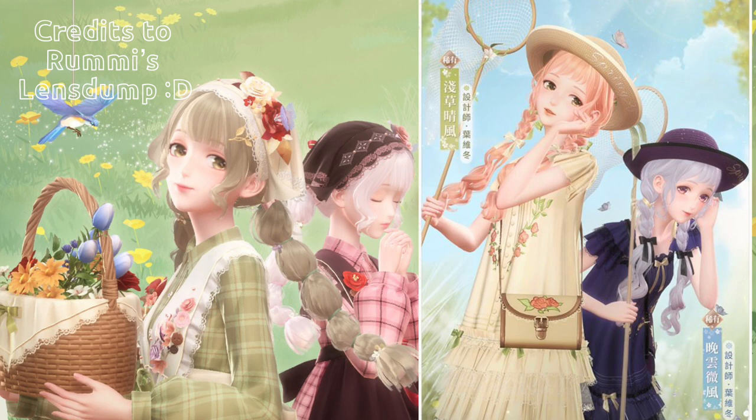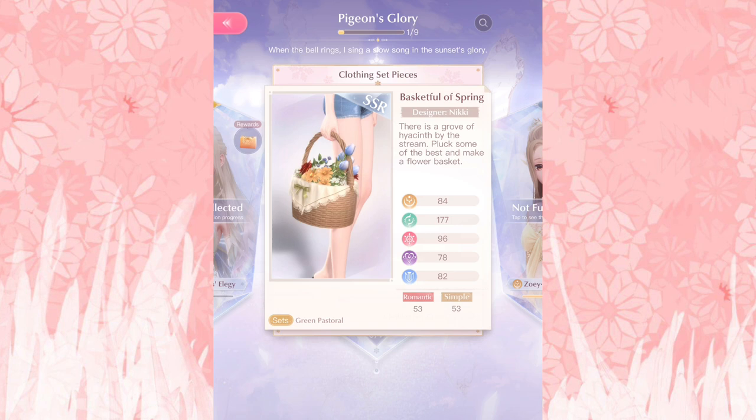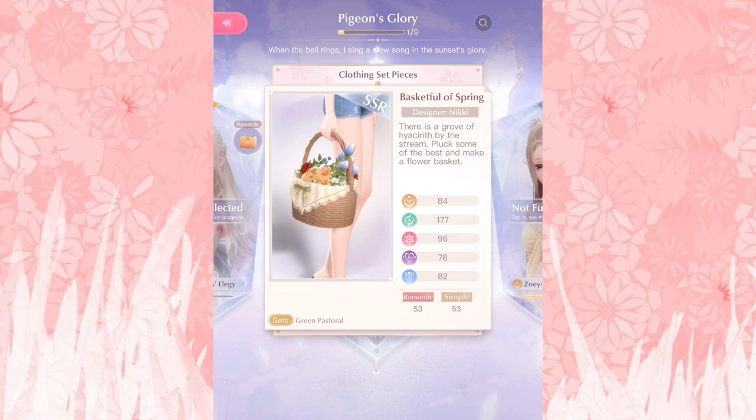Let's move on to the individual parts. By far the most interesting and worth-it piece is the basket. I don't see anything as lively in game — the flowers are so detailed and it's a pretty large prop, so I think future styling competitions will use it a lot. Since the flowers are so many different colors, it'll tie together the color scheme of a lot of outfits.